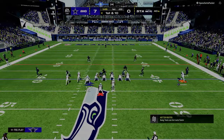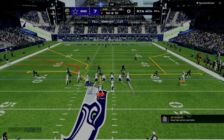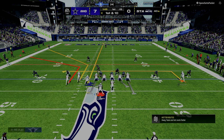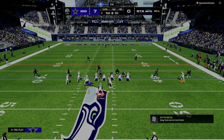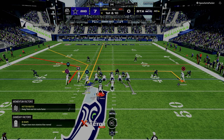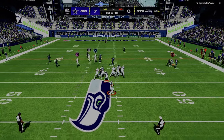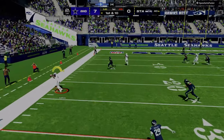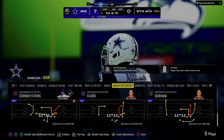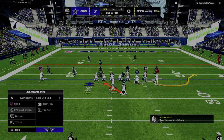So let's look at the double corner concept live. To the left side, the primary concept is the double corner route. We're going to set up protection — slide left, ID the slot corner — and then peek the tight end and work the double corner. Peek the tight end — not there, it's banged up — but the short corner route is open and we take what the defense gives us. That's an example of quickly identifying your pre and post snap reads.